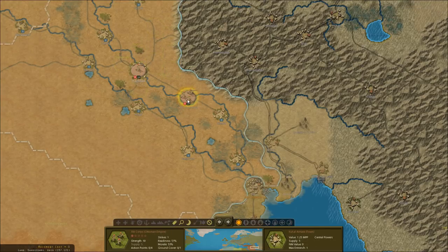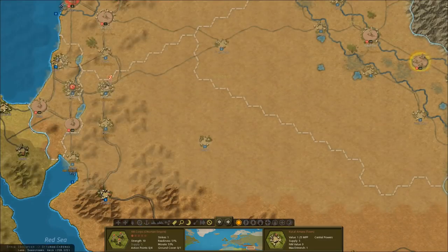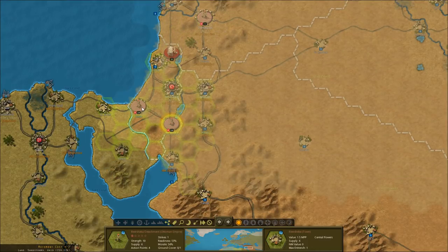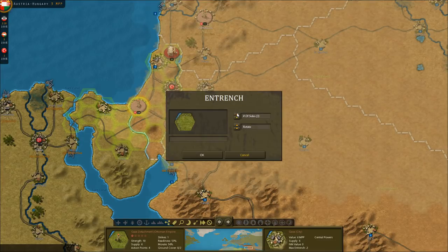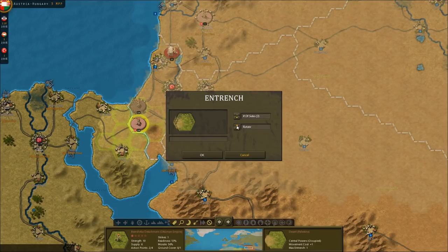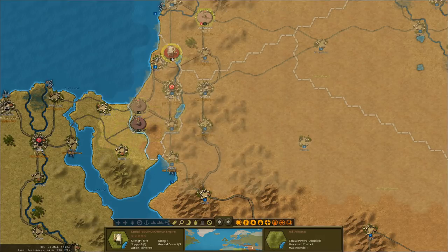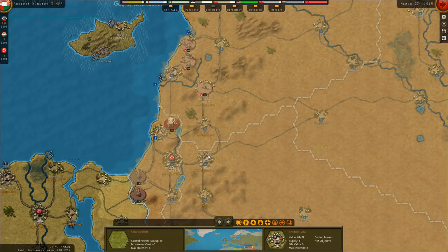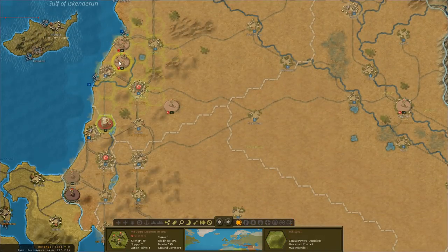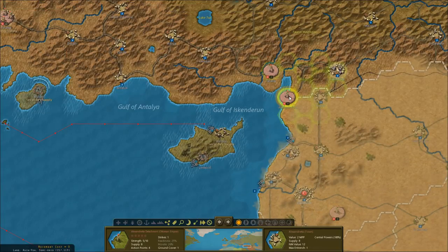We'll leave the garrison volunteer detachment back in Baghdad and move the 13th corps forward toward Basra. We also need to move an army south toward Egypt — I'm not going to invade Egypt at this time. I'm going to entrench on three sides at Gaza. Move these guys forward and entrench them as well. There are partisan hexes — so we need to move troops here. There are a couple of partisan hexes which I'm assuming are meant to represent Lawrence of Arabia. I'm also hoping the British don't land any troops along our coast, because that would be bad.